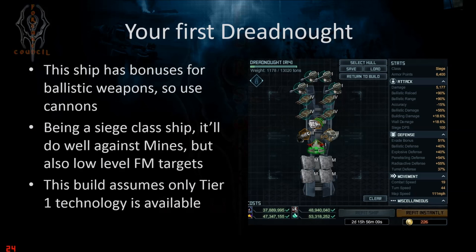Let's see how you build your first Dreadnought. This ship has Ballistic Weapon Bonuses, so it's intended to be used with Cannons — of course you can be creative and try Missiles or Mortars, but you'll see the best aspect of the ship if you go with Cannons. It's a Siege class ship, meaning it should do really well against mines. If you're able to kill mines with it, you can then unlock the Vindicator and following hulls on the Siege class, allowing you to progress your game in that aspect.